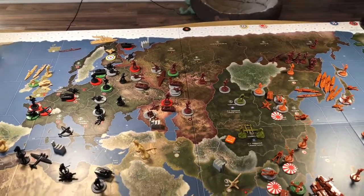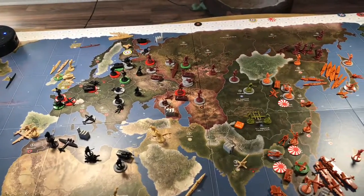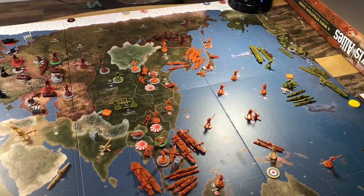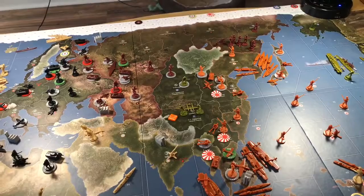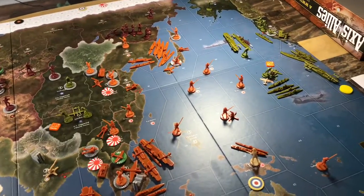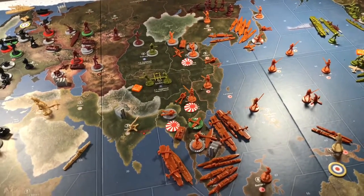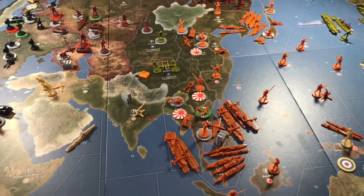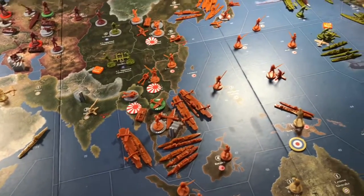Welcome back, YouTube Axis and Allies brethren, to turret number two in Wake Forest, North Carolina for this 42.2 version variant game between No Limit as the Axis and myself, Captain Jack, as the Allies. Japan just went a few minutes ago and completely obliterated anything tan or beige colored — just about everything the UK had is pretty much gone and wiped out.